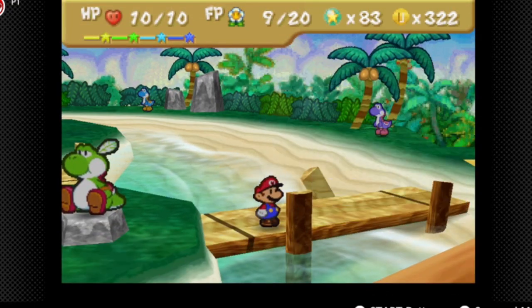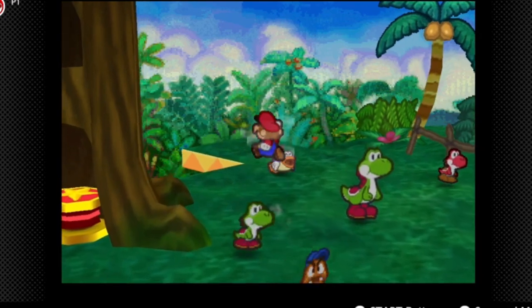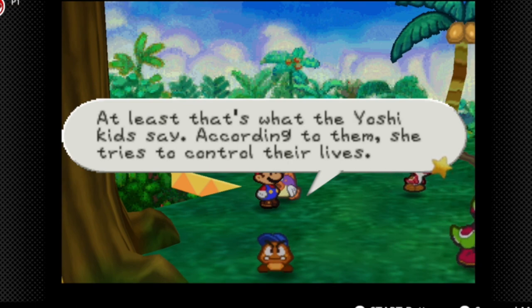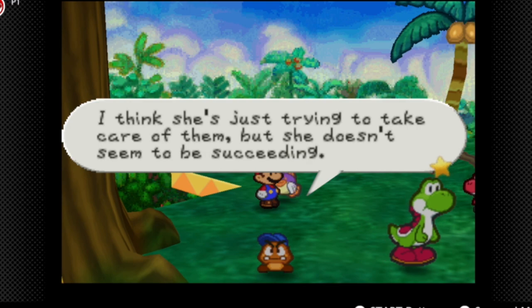We're going to bring out Goombario really quick because there's a couple pieces of dialogue I really like. Her name is Sushi. She's sort of meddlesome. At least this is what the Yoshis say. According to them, she tries to control their lives. I think she's just trying to take care of them, but she doesn't seem to be succeeding.